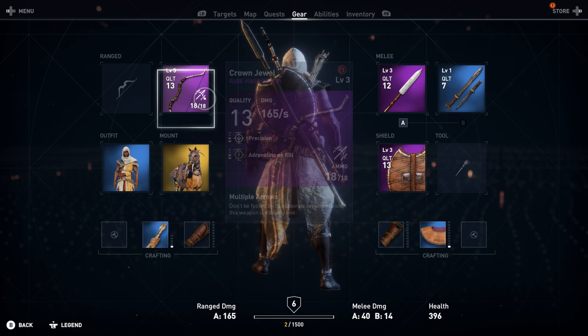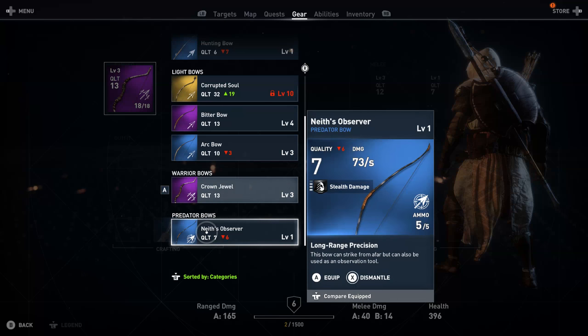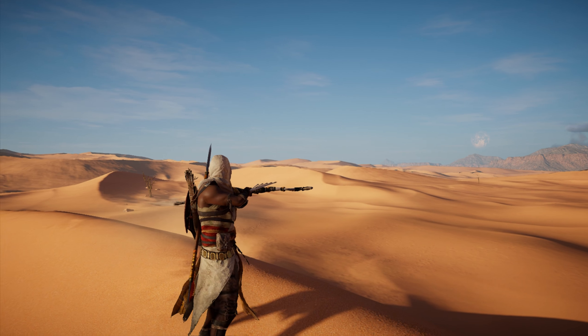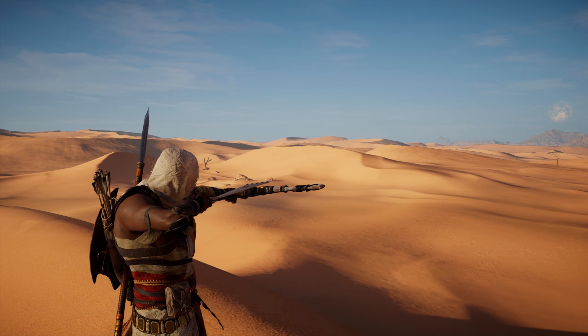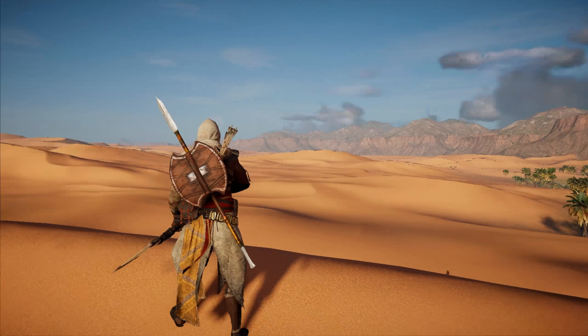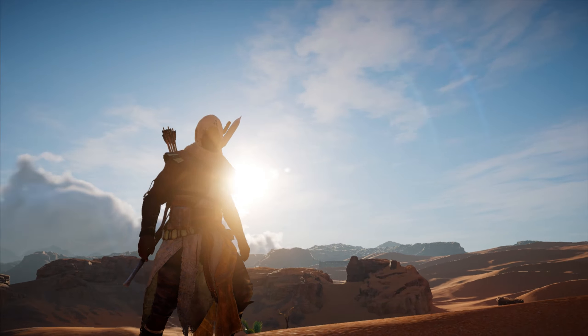Next up we have the Crown Jewel, which is a warrior bow in Assassin's Creed Origins. This is a type of bow that can fire multiple arrows at once in a kind of shotgun blast, which looks really cool and it's pretty powerful. However, I prefer using just a standard hunting bow or one of the light bows because it gives me more precision, and I much prefer that over this, although warrior bows are very powerful.